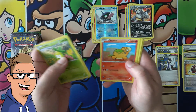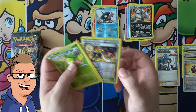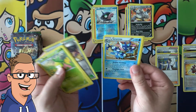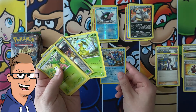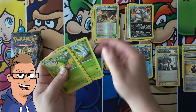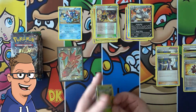Rattata, Numel, Electabuzz, Ferroseed, All Night Party — hmm, yeah sure. Greninja — this one is actually played, isn't it? Let's put it down here. I think it's played, so it might just earn a spot. I saw a video on YouTube a couple of days ago where a guy showed his Greninja deck — I actually think it was Pokemon Evolutionaries.